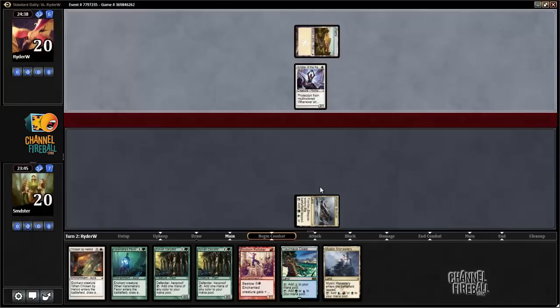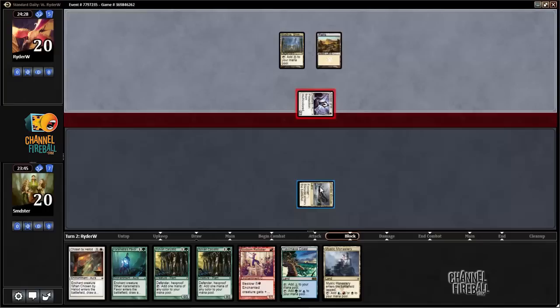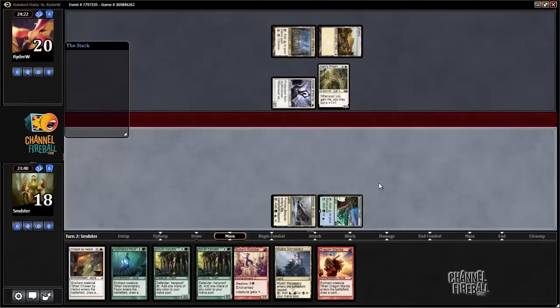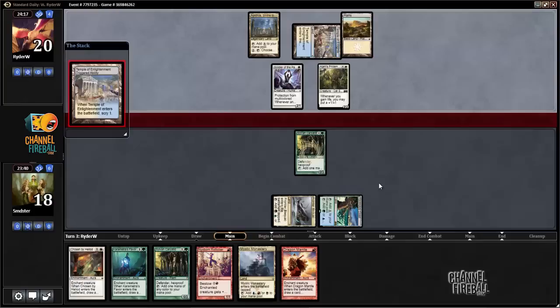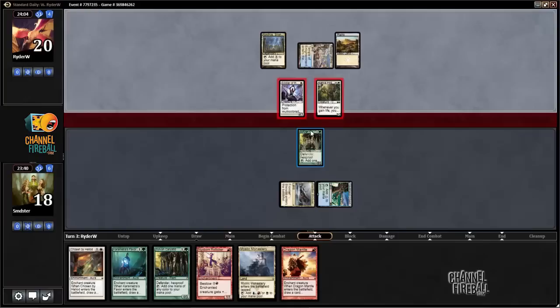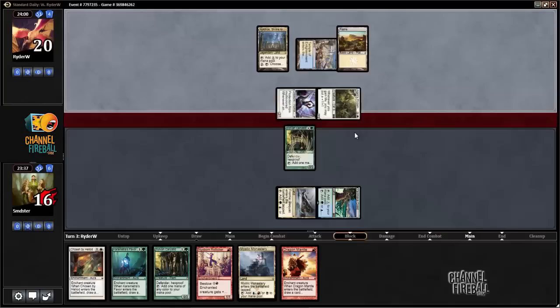Basic Plains typically means Heroic, but our opponent led on Soldier of the Pantheon, which is not really a normal Heroic card — it's more of a just regular white aggressive card. Some kind of sweet white Nycthos deck, that sounds cool. I can't imagine this is a bad matchup for us because they're probably not that fast and don't have a lot of disruption. Soldier of the Pantheon plus a Ajani's Pride Mate is kind of sweet actually.